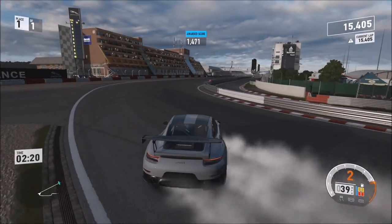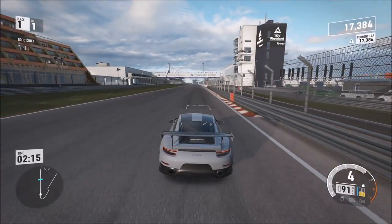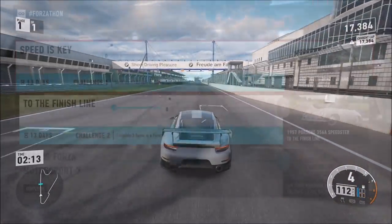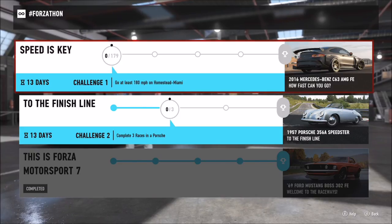Unfortunately, if your drifts aren't that great it won't register on the straights. Once you get 15,000 points in a lap, cross the finish line and you'll start a new lap with time probably still remaining — just sit out that time, and when the race is done come out and you'll have completed the first challenge.